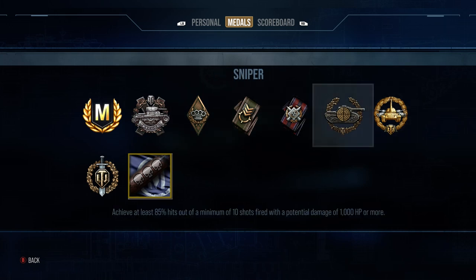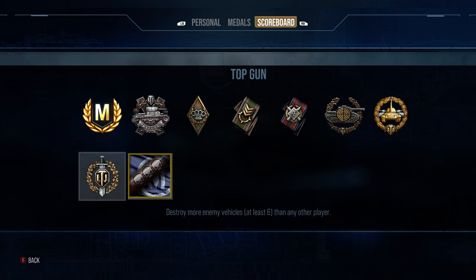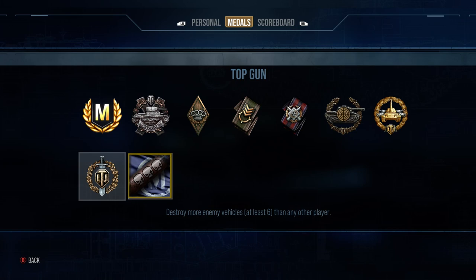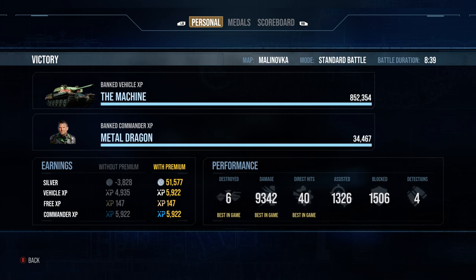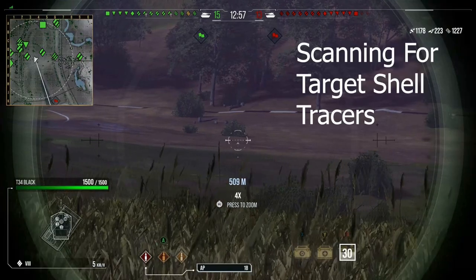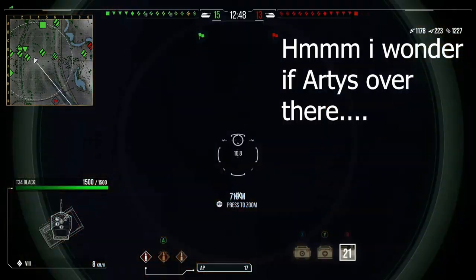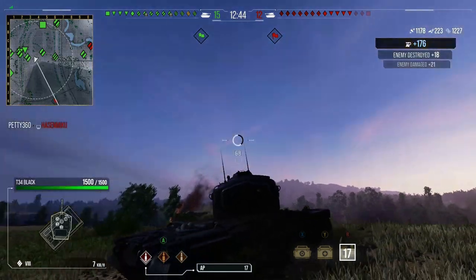We end up with a victory — six kills, 9,300 damage, 1,300 assistance, 1,500 blocks. Ace Tanker, Kolobanov's, Sniper, High Caliber, Top Gun. This tank is top notch, an absolute beast, and well worth the grind. It's the easiest tier 10 mercenary to get — the grind isn't that bad, doesn't take very long, and with the choice of tanks you use it's really not much of a grind at all. Great success.